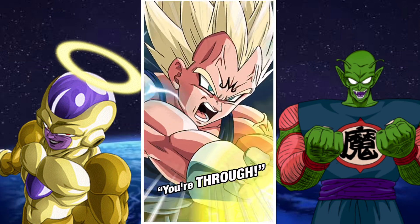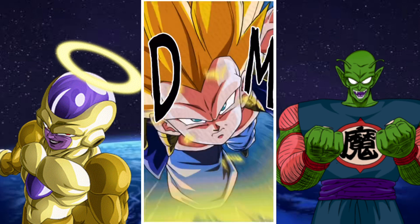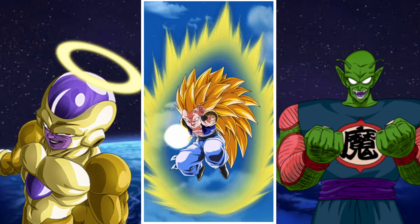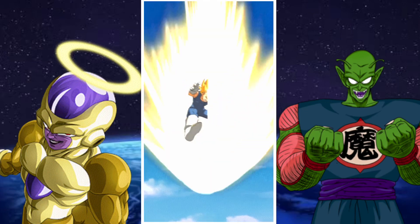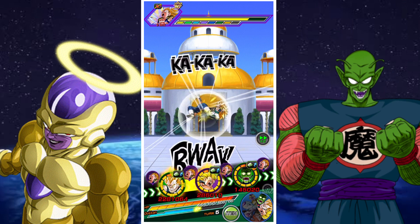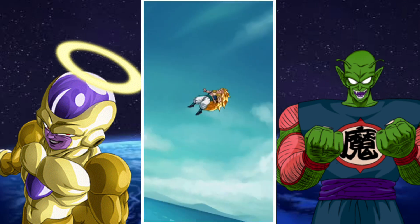The INT Gotenks is immune to stunning, immune to sealing, and cannot have his attack lowered. Those resistances are starting to build up, though beyond that there don't appear to be too many gimmicks. You can see there that the guard ability came in handy for Vegeta.